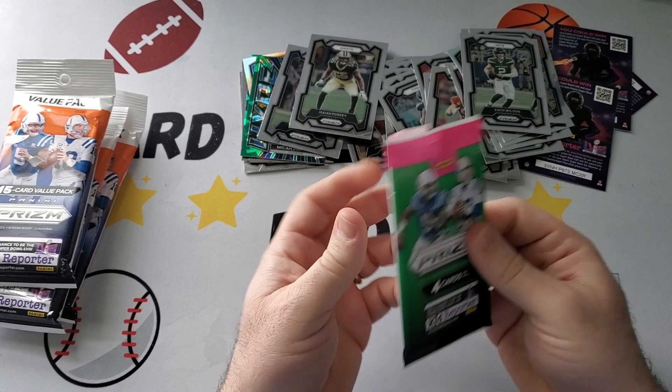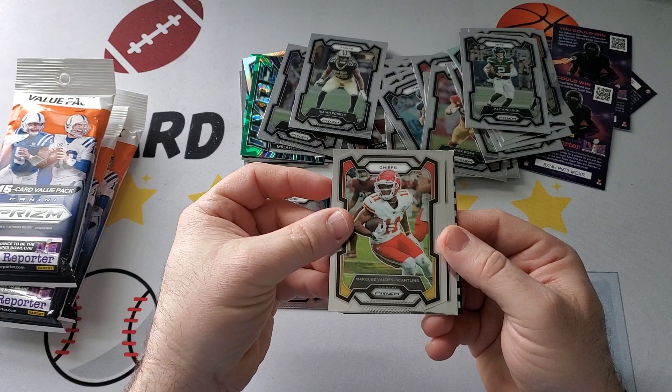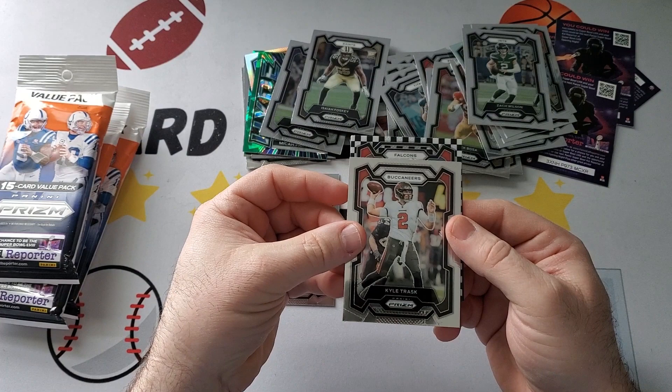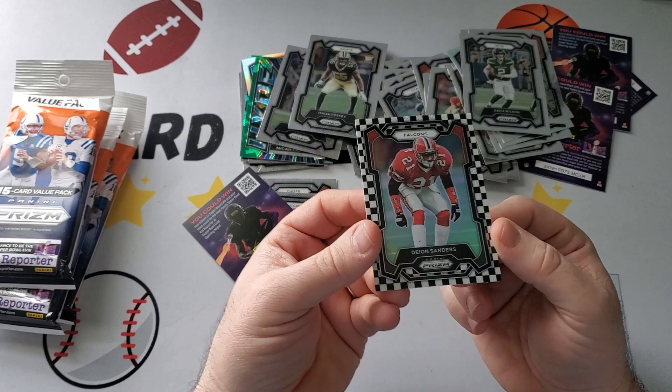Next one — we got a checkerboard in here. You'll see what this looks like, Henry. We got Billy Sims, retired player, Marquez Valdez-Scantling, Kyle Trask. It's going to be upside down. Who's the team? Falcons. I don't know who the best player we could hit on the Falcons — Bijan Robinson, maybe? Deion Sanders! Look at that. A little off-center there, so that's an interesting look.